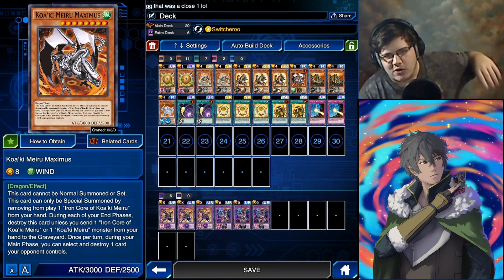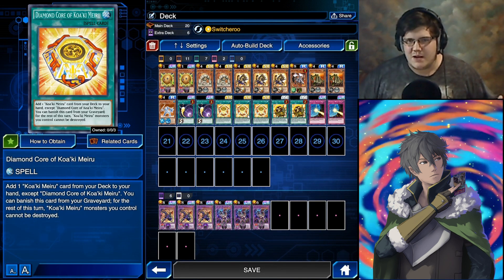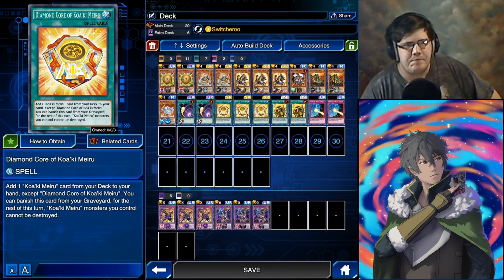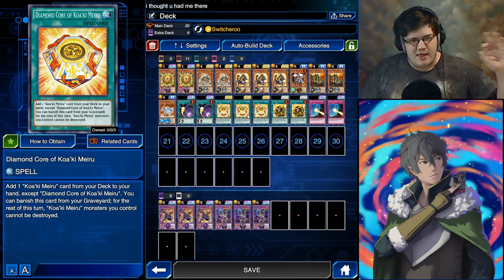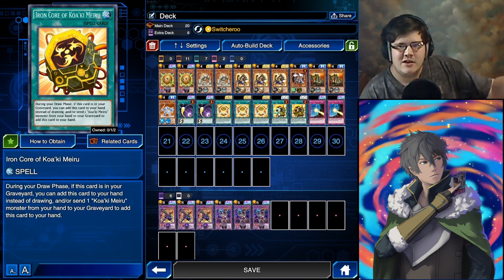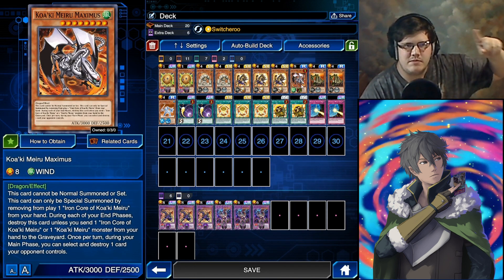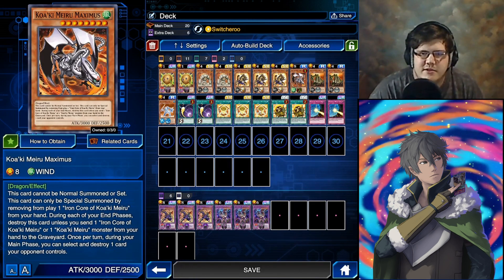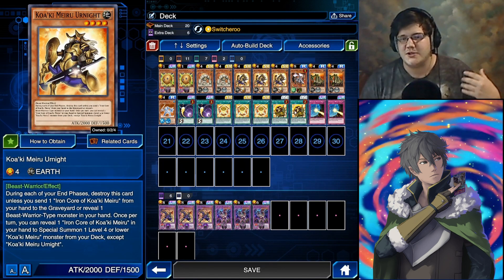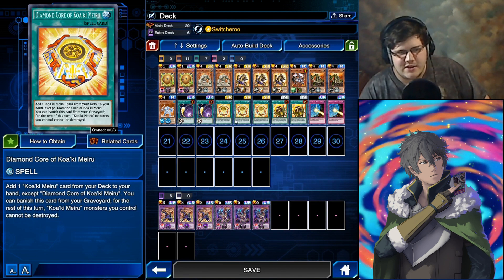All those effects are mitigated by your search card — Diamond Core of Kowaki Mirrors. Diamond Core, when it's in the graveyard, you can banish it and none of your Kowaki Mirrors for the rest of the turn can be destroyed by card effects, so your opponent can't destroy them, they don't destroy by their own effects, and you have a very strong board presence. This is the core card — you want to see this as often as possible. It also has the amazing effect where you can activate it and add one Kowaki Mirrors card from your deck to your hand, searching out any piece you're missing. Maximus needs a core to summon, so if you're missing one you can search it with Diamond Core, or search out any other piece depending on the situation.